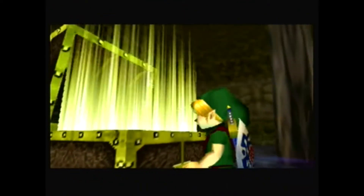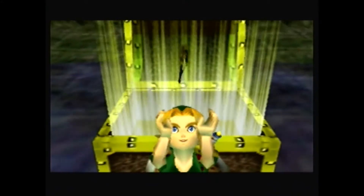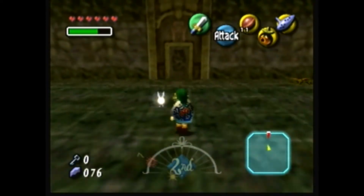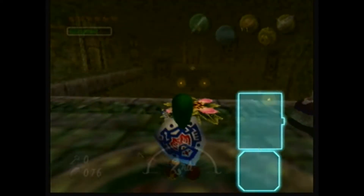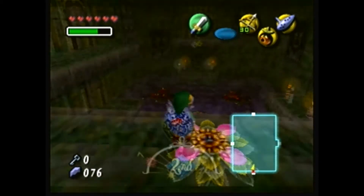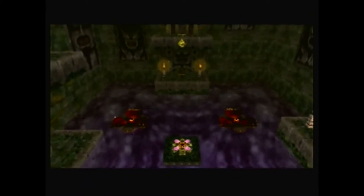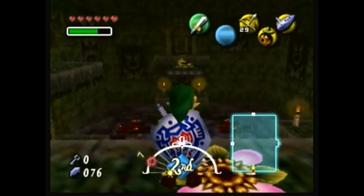Now it's time to get our dungeon item — the bow! And just a fair warning, the rest of the dungeon items really aren't surprising, which kind of eliminates the fun. They're all variants of arrows. Next will be fire, then ice, then light. So don't look forward to these dungeons for the dungeon items. It's not going to be anything shocking.